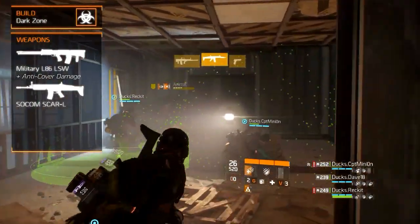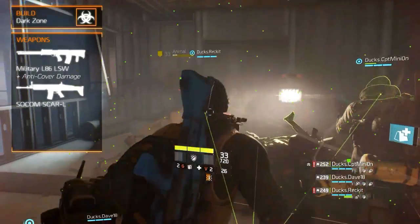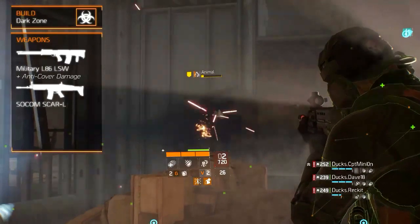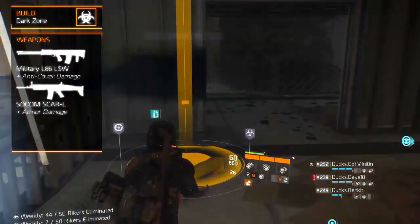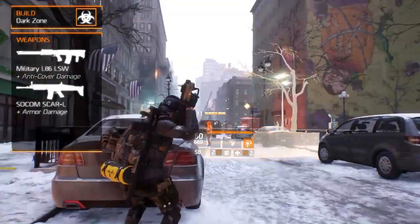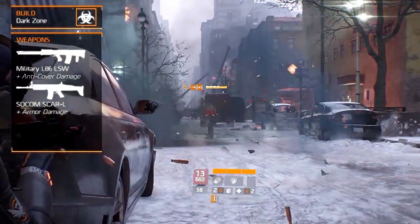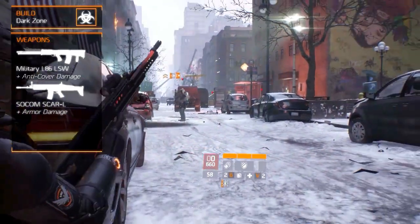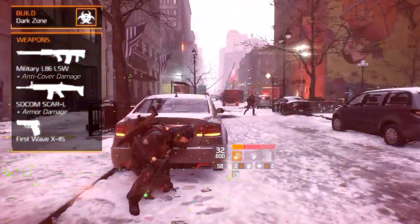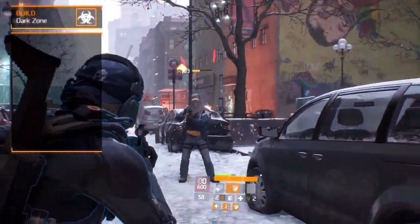Your secondary weapon will be the SOCOM SCAR-L assault rifle. It has high damage, a slow rate of fire, good stability, and great accuracy. As an assault rifle, it also deals enemy armor damage, and assault rifles have a 75% headshot multiplier. Equipping this weapon gives you a high damage assault rifle that is very effective against NPCs. The sidearm of choice will be the First Wave M1A45. Out of handguns it has the best damage and rate of fire — use it as a backup weapon.